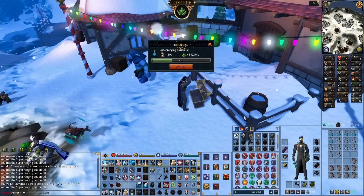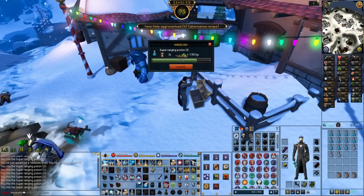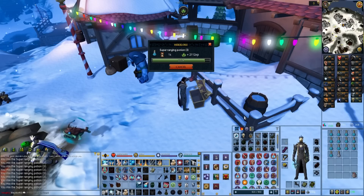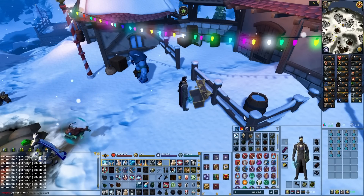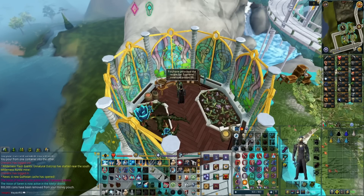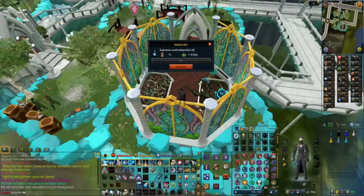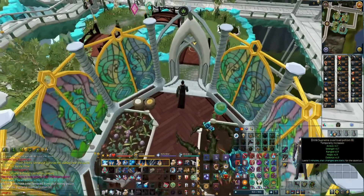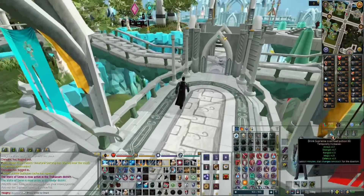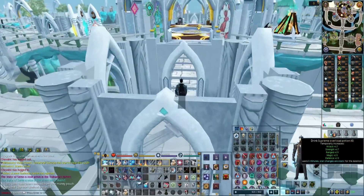We were so ridiculously close to a Herblore level it felt criminal not to get it - that is level 98 Herblore! That means we can make supreme overloads. You have to make overloads and then use those with super potions - a whole thing. It takes 900k worth of potions, which is insanity. Supreme overloads give plus two levels over a normal overload, so we're going to want a lot of those at some point - definitely a future plan.